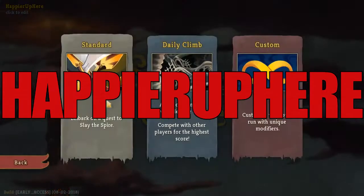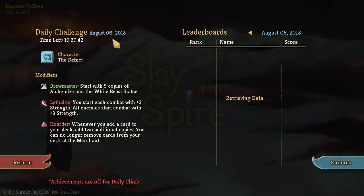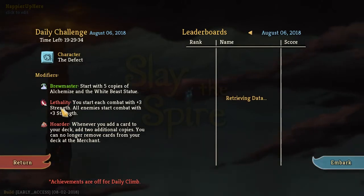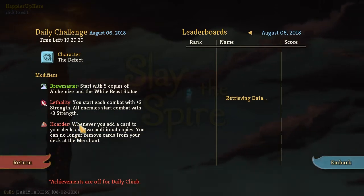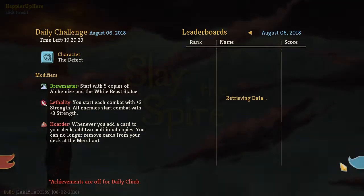Hey all, welcome to Slay the Spire. Today we're playing the daily challenge for August 6, 2018. The character is the Defect and the modifiers are Brewmaster — started with 5 copies of Alchemist and the White Beast Statue, those give you potions. Lethality: you start each combat with 3 strength, all enemies start each combat with also 3 strength. And Hoarder: whenever you add a card to your deck, add 2 additional copies; you can no longer remove cards from your deck at the merchant. Let's get started.